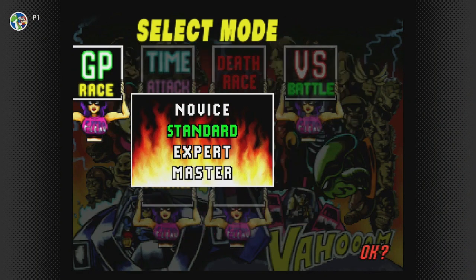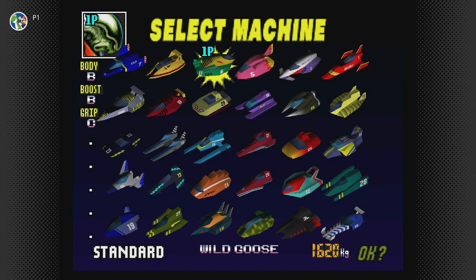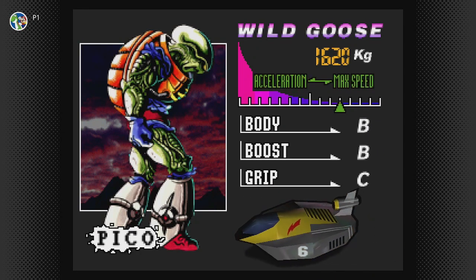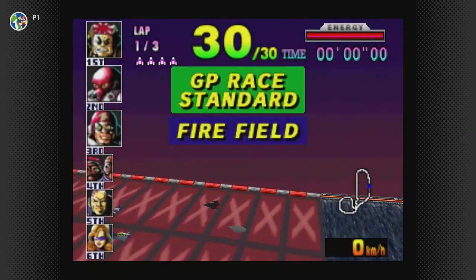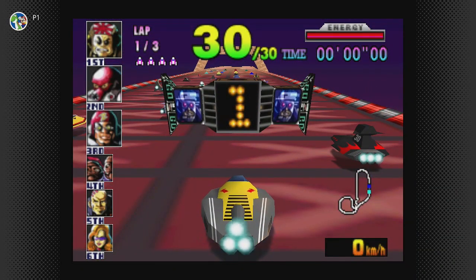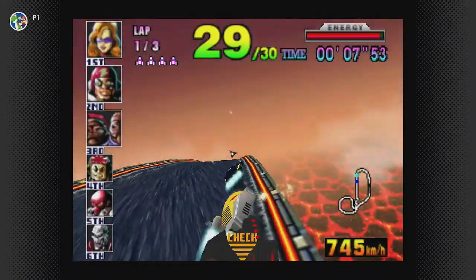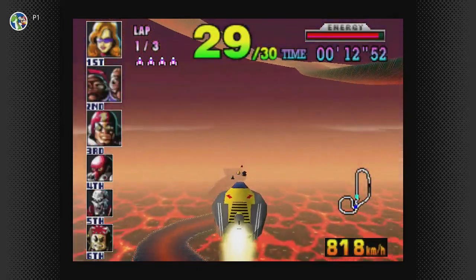Hello everybody, welcome back to Let's Play F-Zero X, back on standard mode. It's time to take on the King Cup, starting off with Firefield. I figured this time I'd go with one of the OGs - I'll go with Pico. Actually, wait - the Wild Goose. I really like that silver finish, so I'm gonna go with that. Looks pretty cool. I actually prefer it over the green, and I like the orange too, but there's just something about that silver - it looks so sleek.